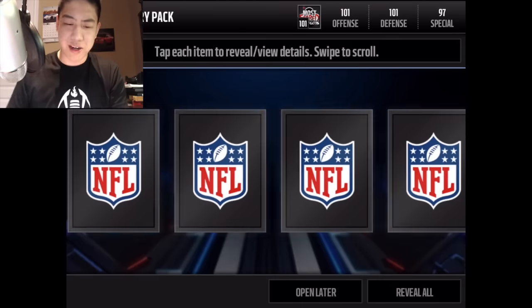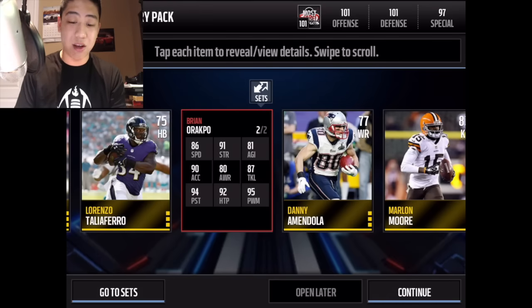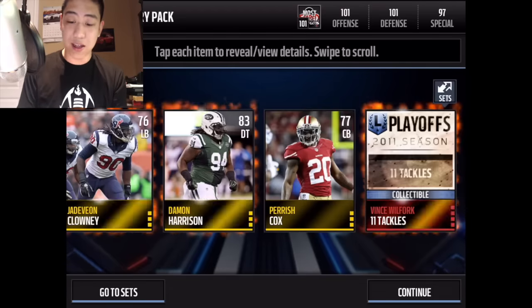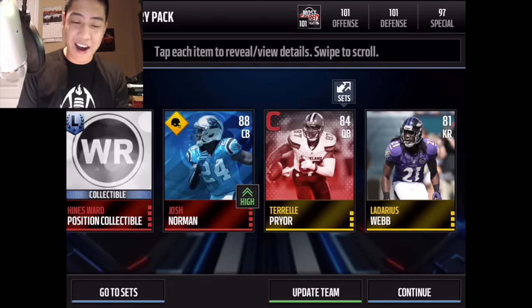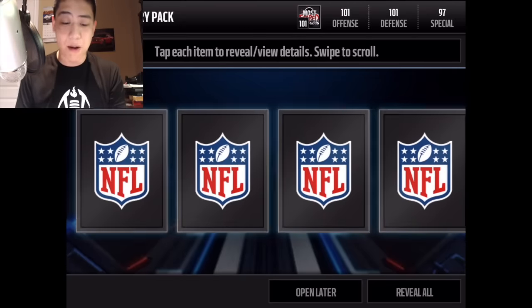We get another draft player — Thompson — and then Brian Arakpo, 92 overall defensive campus hero. I wonder if this guy goes for a good chunk of coins. Ultimate legend, golden ticket, boss card — can we pull our first one? We get update team! Josh Norman, 88 overall cornerback, update team. Let's keep going — 23 more packs.